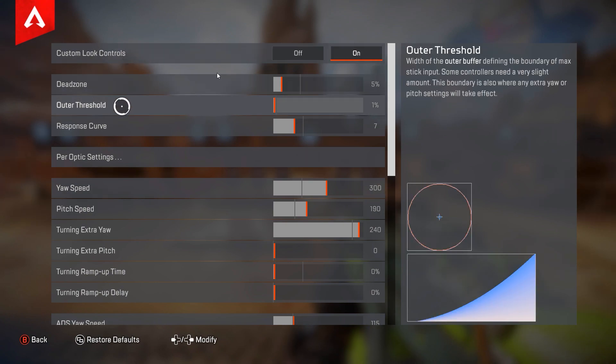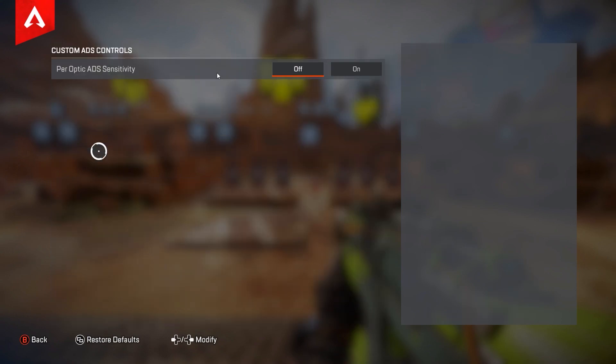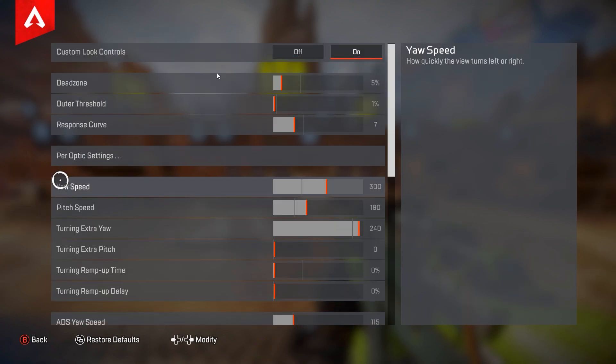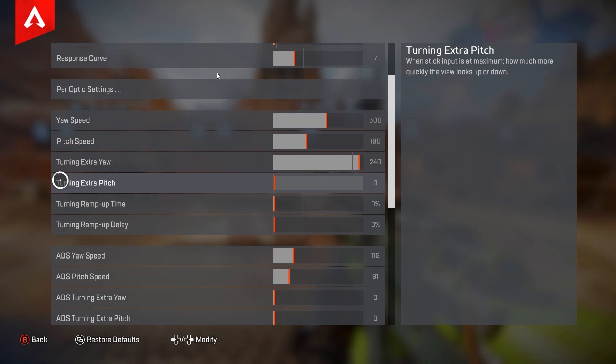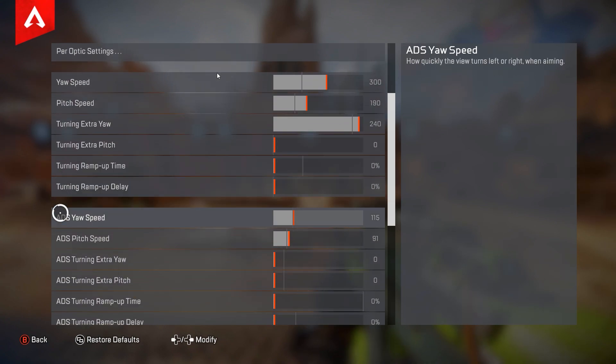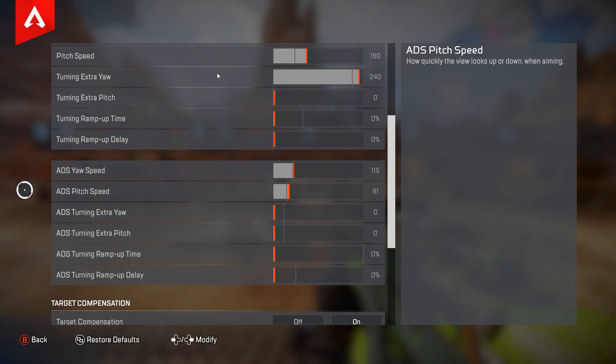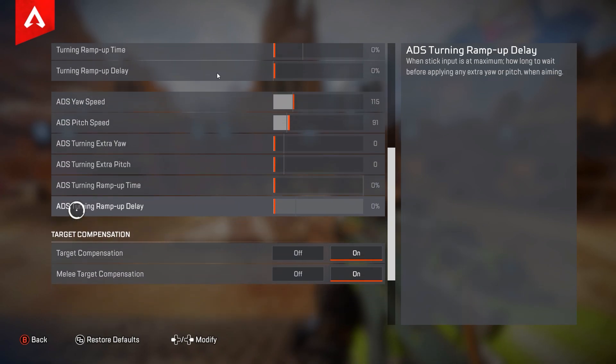Alright, moving on to the ALCs. My dead zone is going to be at 5%, outer threshold at 1, response curve at 7. I do not use per-optic settings. For yaw speed I have that at 300, pitch speed at 190, turning extra yaw at 240, and the rest is turned off. For ADS, my yaw speed is 115 and ADS pitch speed is 91 — 90 doesn't really matter, that one doesn't change things much. The rest of ADS is going to be turned off.